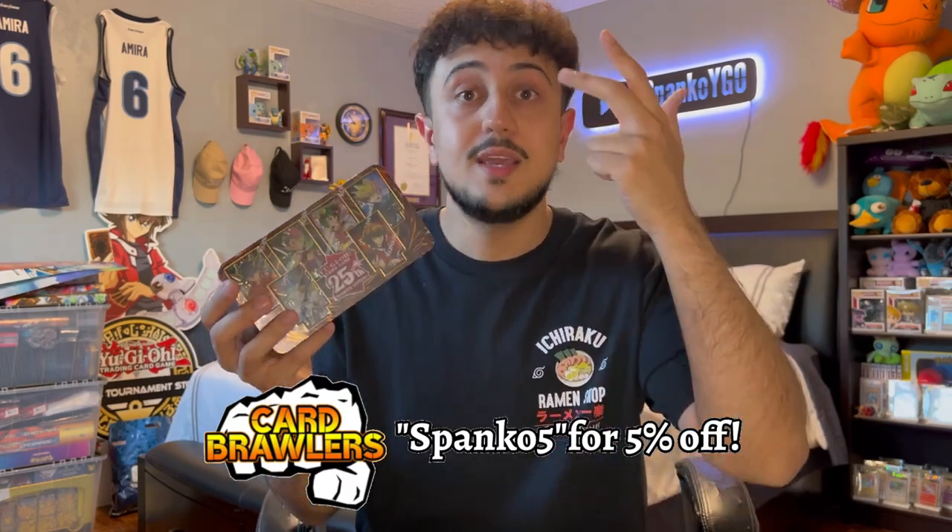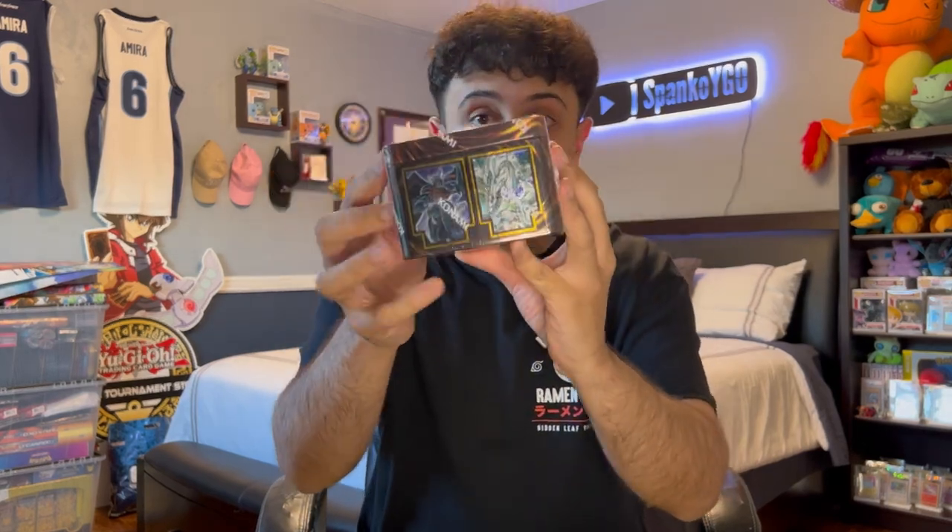The 25th anniversary Yu-Gi-Oh card mega tin has just been released, and in this tin you can find some of the most insane reprints within the last year. Cards like Kastor Fenrir, Rite of Aramesir, and Therion Regulus can all be found inside this tin. Not only that, you can also get your hands on a quarter century promo rare card featuring one of the cards shown on the side of the tin.